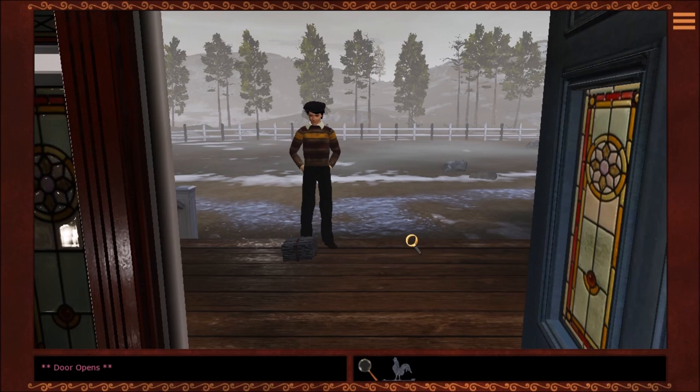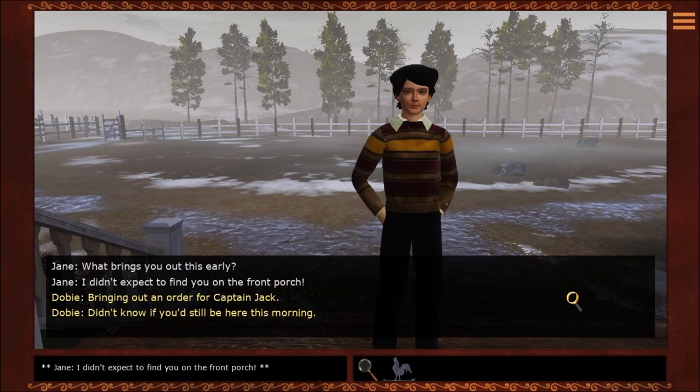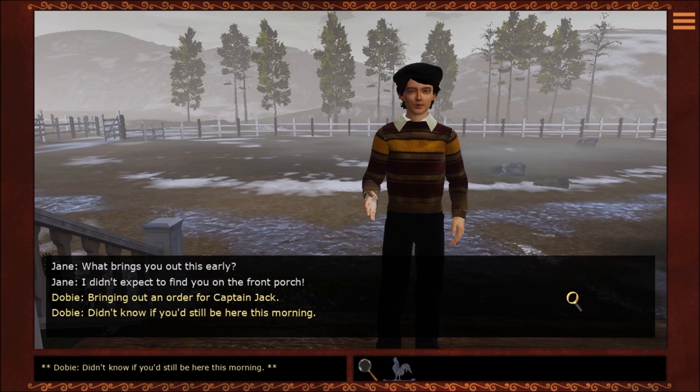It's the random kid who dropped me off here. What's up? What brings you out this early? I didn't expect to find you on the front porch. Bringing out an order for Captain Jack. Didn't know if you'd still be here this morning. No problem — at least not yet.